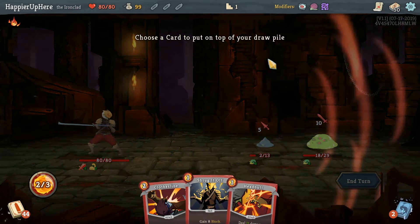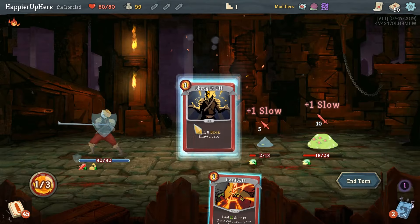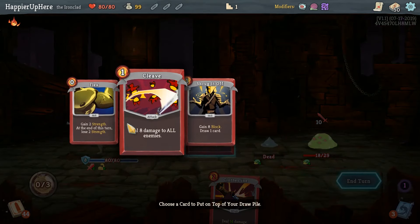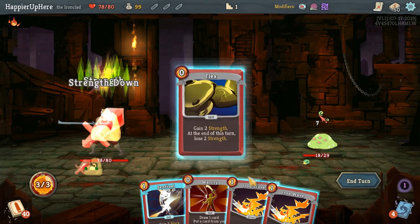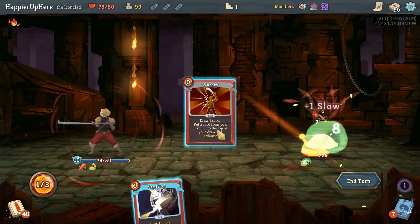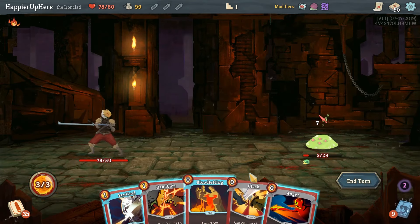Flex and Cleave - I probably should have waited. I forgot about the slow debuff - that was a mistake. We'll do Shrug It Off and then Headbutt for damage. I'll put a Flex back; should be able to kill. If I had done that a little better we could have avoided taking any damage. I have to make a habit of playing skills first.